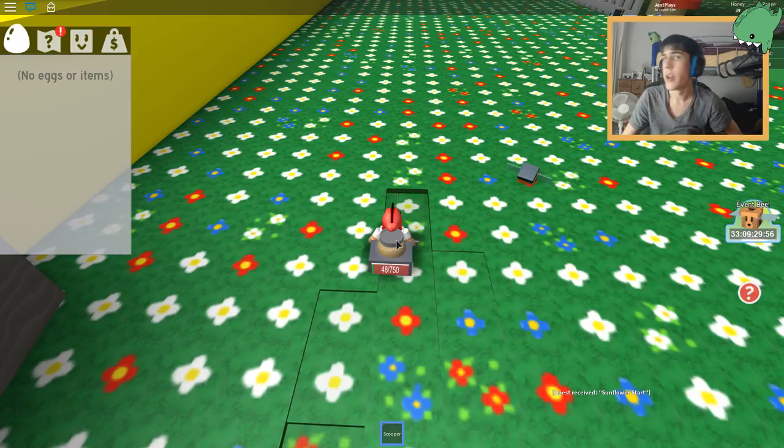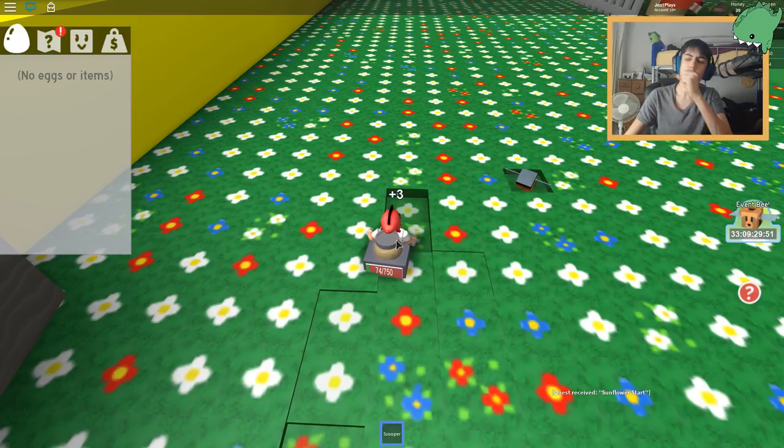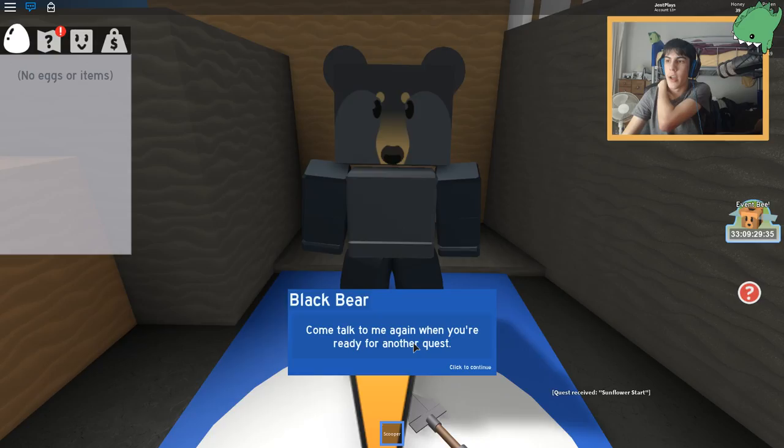We need to do better than that. Here we go - this one's worth three, this one's worth three. Let's keep digging this one because it's worth three. We're doing well, good job bee. Keep getting us that honey money. We've done it - let's go back to the bear. We did a hundred honey! Nice job, here's a reward. Come talk to me again when you're ready for another quest.